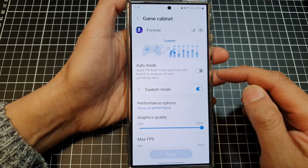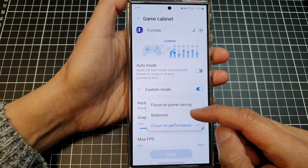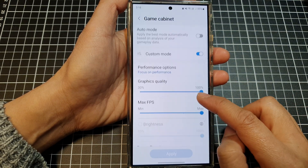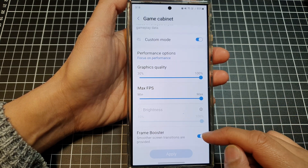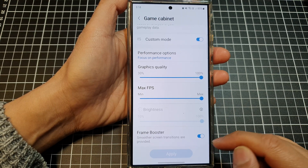In here you can select a game and choose what you want to boost: Auto Mode, Custom Mode, or Performance Options — Focus on Performance, Balance, or Focus on Power. You can change the graphic quality and the max FPS for the game. At the bottom you can also turn on Frame Booster, which provides smoother screen transitions.